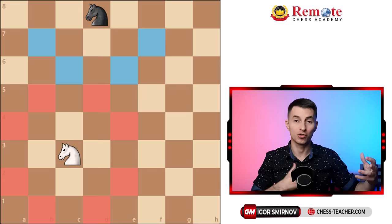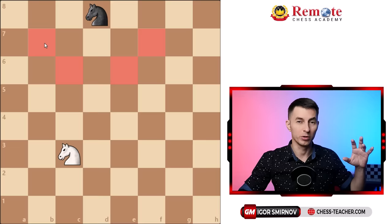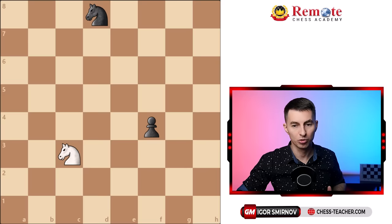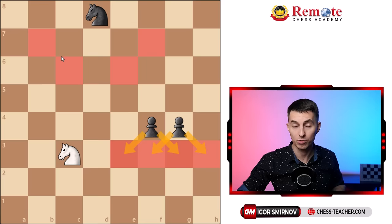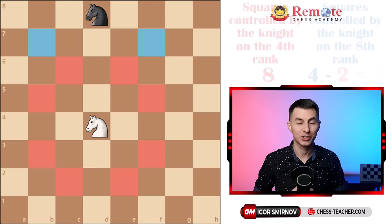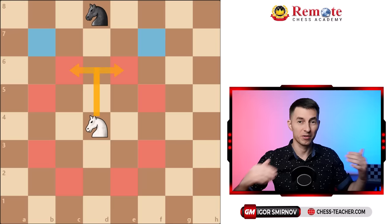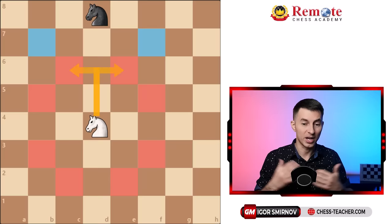If we say that a knight is worth three pawns approximately, now if we look at the black knight which only controls four squares and try to evaluate it based on pawn value, we could say that to control four squares you only need two pawns — they'll control together four squares. So the black knight is currently worth two pawns, not three pawns. That shows you how you can possibly outsmart your opponent, have a stronger army, and defeat him. In this position, the white knight controls eight squares and also takes away certain squares from the black knight, leaving the black knight with only two squares available. So the black knight is worth only one pawn, because you only need one pawn to control two squares. That's how we completely dominate the position just by being smart about the way you place your pieces.